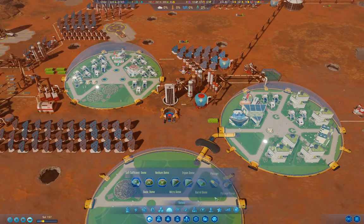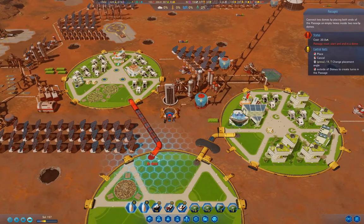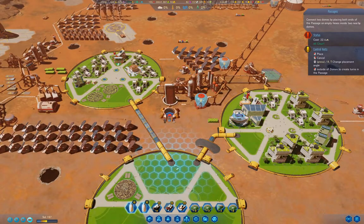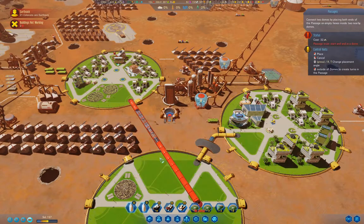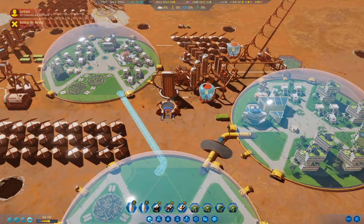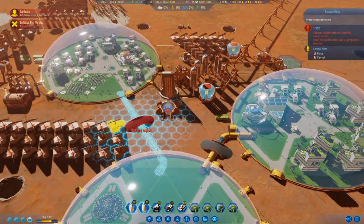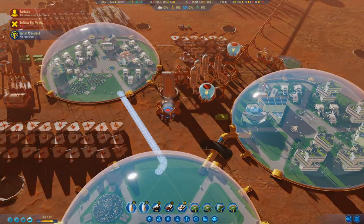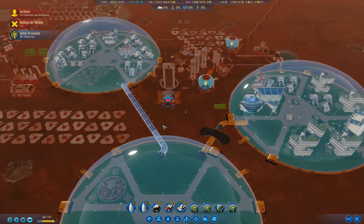Now you don't actually need to build passages, but they do share life support resources between domes. I can bring this straight into that same hex. I'll bring it over here — that's what I'll do. And where can I put the ramp? I can put it there or there — I have options. So once that builds, these domes will be able to benefit from this dome and vice versa.